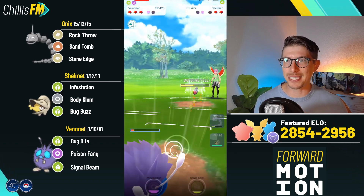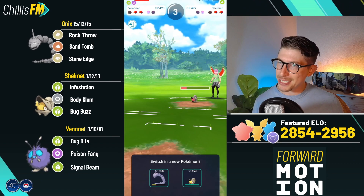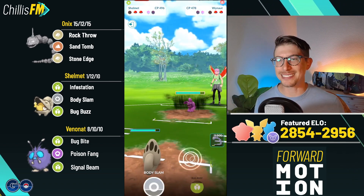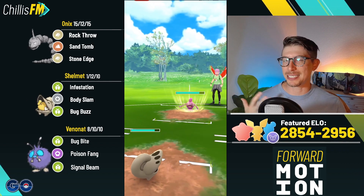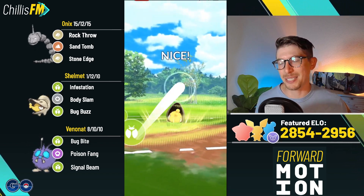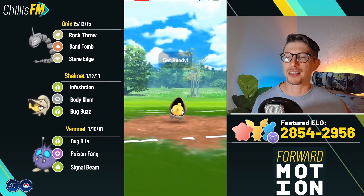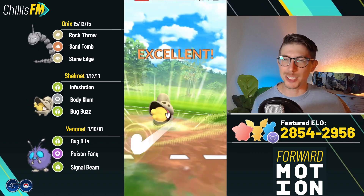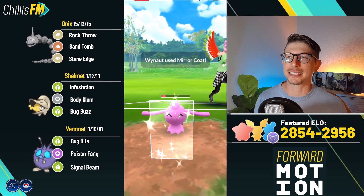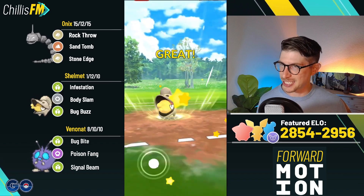We're going to get off another Poison Fang against the Shelmet and we do grab a shield right there. They infestation us down — a little unfortunate — Shelmet is loaded on energy now. I make a misplay right here: I come in with my Shelmet thinking they were going to throw the blind Bug Buzz, thinking Bug resisted Bug, but that's because I'm used to playing bugs that are part Poison, like Ariados or Beedrill. Bug does not resist Bug, but regardless they swap out into Whynot.